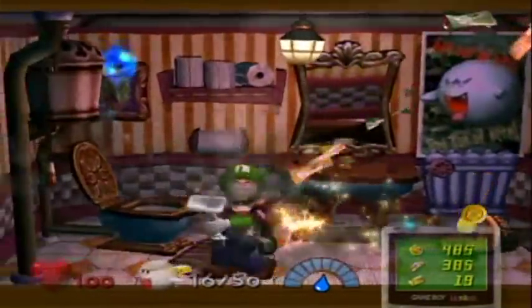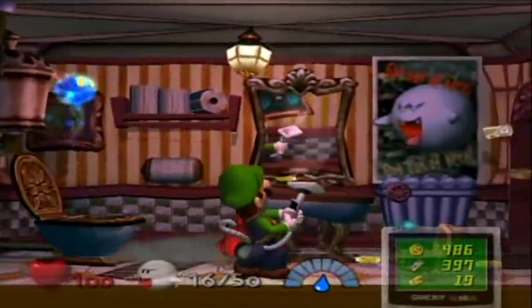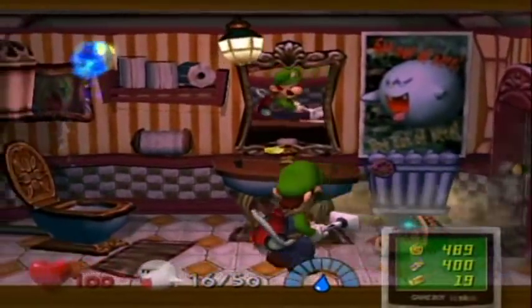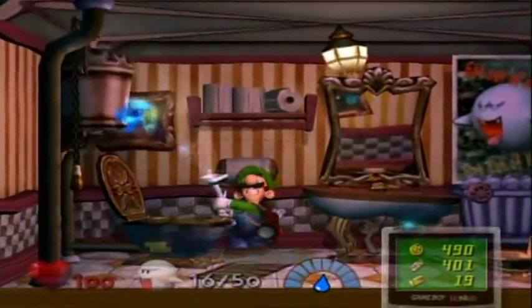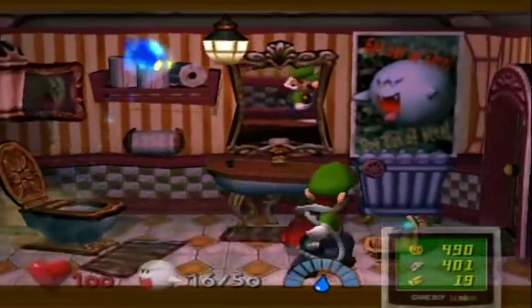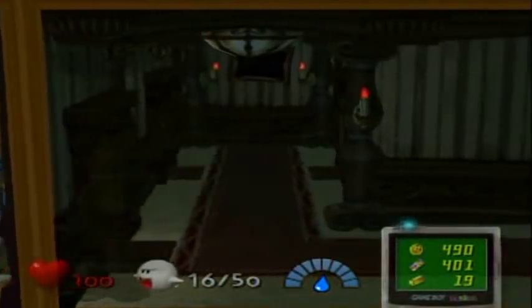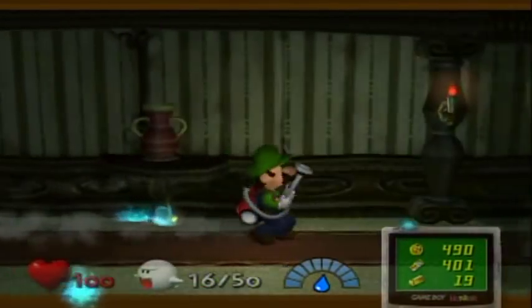Open up this treasure chest and you get a load of cash — it's swirling into the Poltergust like a tornado. I can shake other things in this room but I don't think they'll yield anything. That's about it for that room, but I want to get that ice power back real quick.